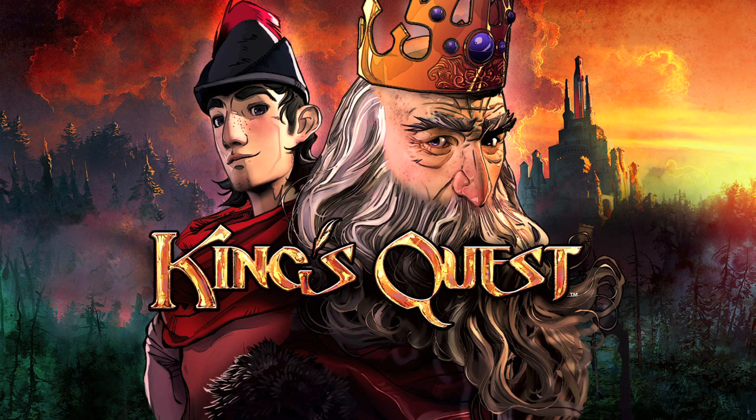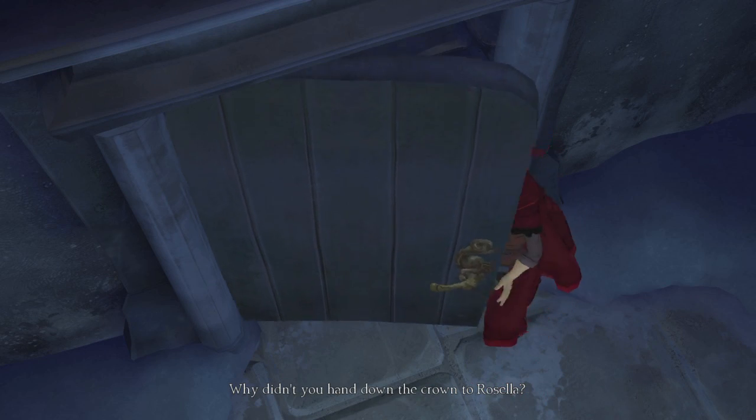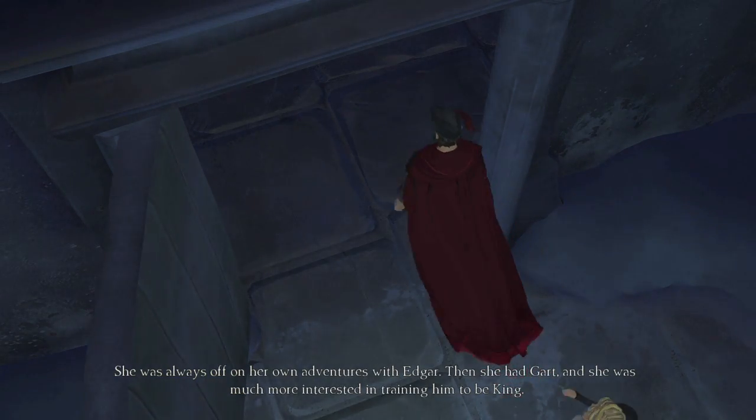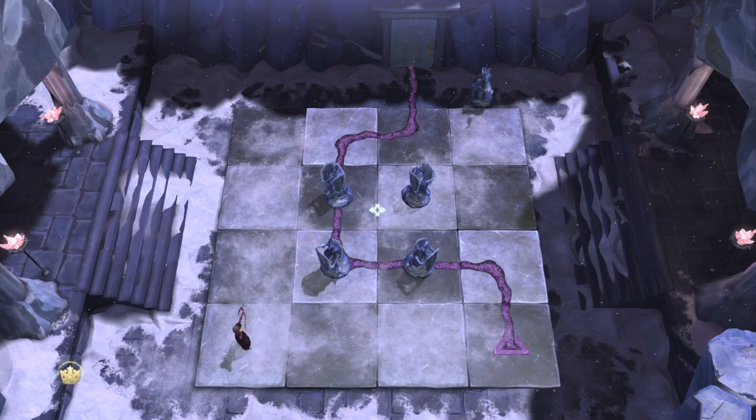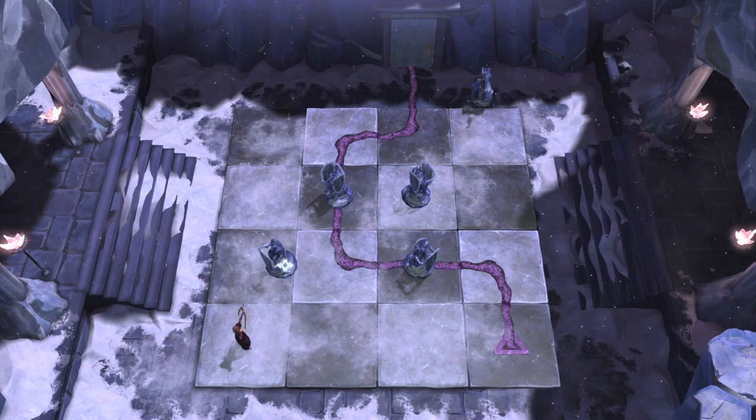Hey everybody, it's John here from VideoGamiac.com. Here we are today back in King's Quest Episode 4, grabbing the Ice Shaver Achievement. This is to have Van and Elise shoot an arrow at an Ice Guard. This is the second to last puzzle in the game, I believe, so this takes place pretty close to the end, and you're going to make your way up an Ice Wall with Rosella.